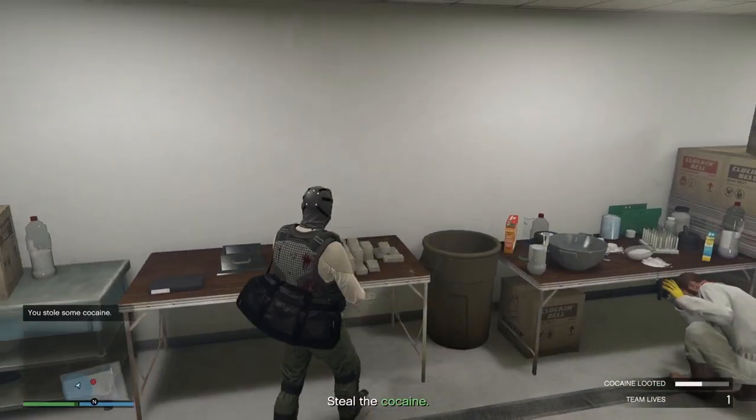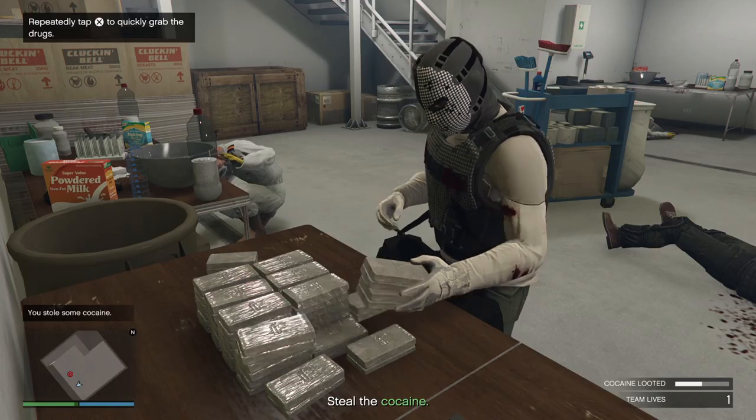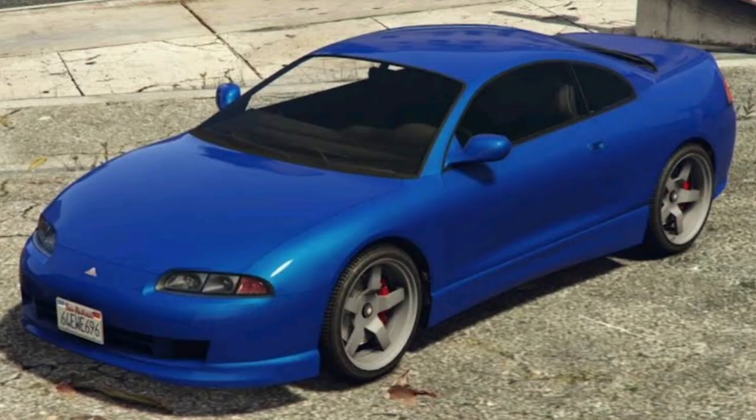The Podium Vehicle inside the Diamond Casino is the Obey Tailgater S — simply come into the Casino and give the wheel a spin for your chance to win it. The prize ride vehicle inside the LS Car Meet is the Maibatsu Penumbra FF, and to win this one you need to place top three in any LS Car Meet Series race for three days in a row.